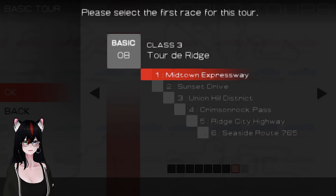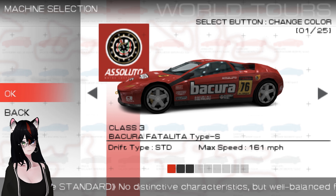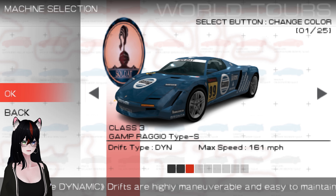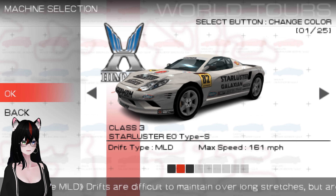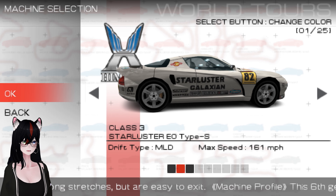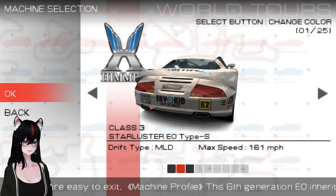Have I unlocked a Fiera? I feel like I have. It sounds familiar, although it's a car that's also been in other games, so I have no idea. I'll start from the beginning. We have the Fatalita, we have the EO, and the Raggio still to use. I guess I'll go with the EO. I don't think I've used a white car yet — I like your default style.